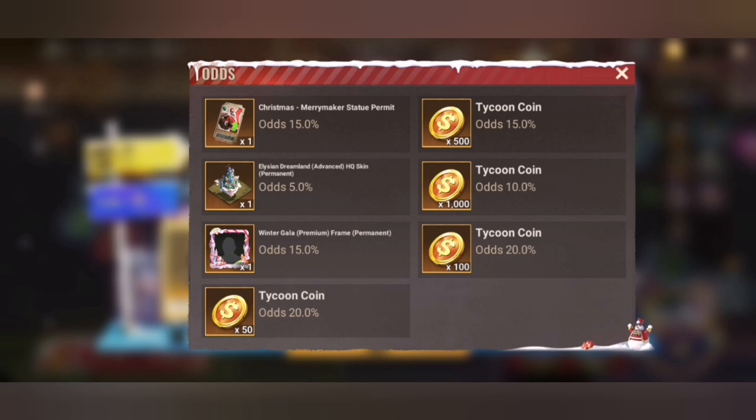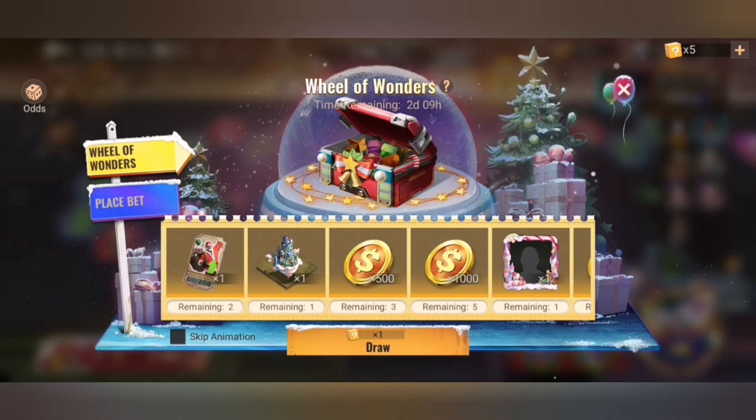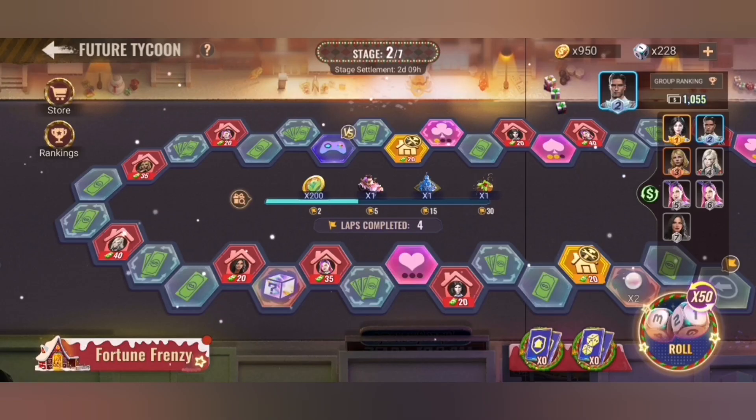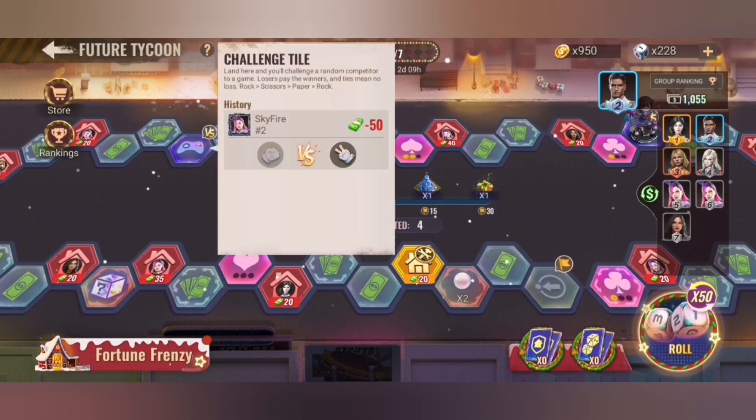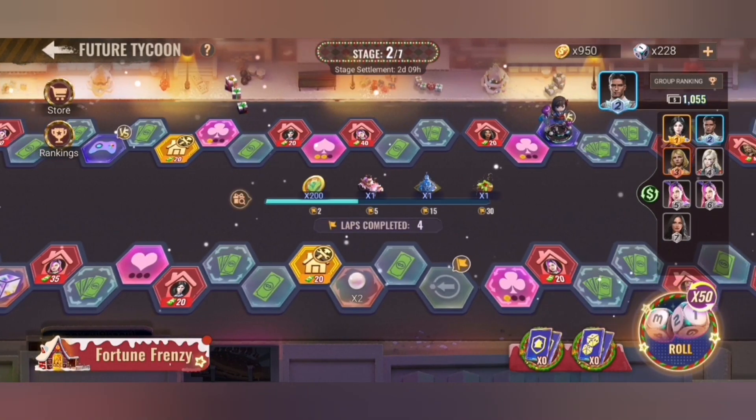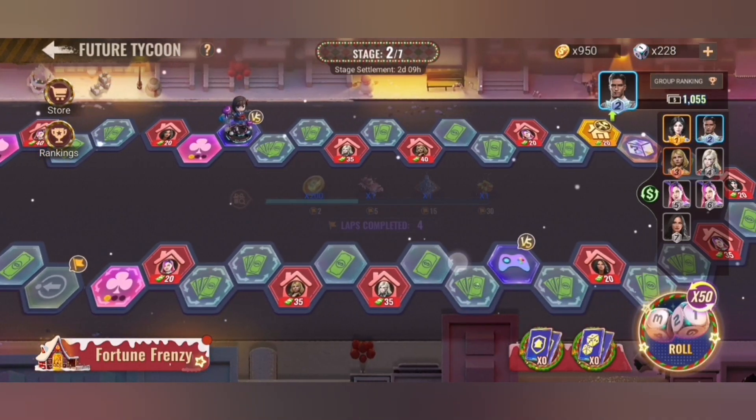Here you see the odds for it — 500 was quite okay odds to get. We also have the challenge tile with rock paper scissors: rock beats scissors, scissors beats paper, and paper beats rock.